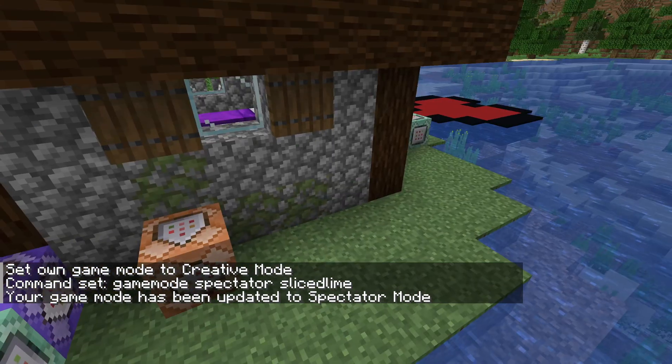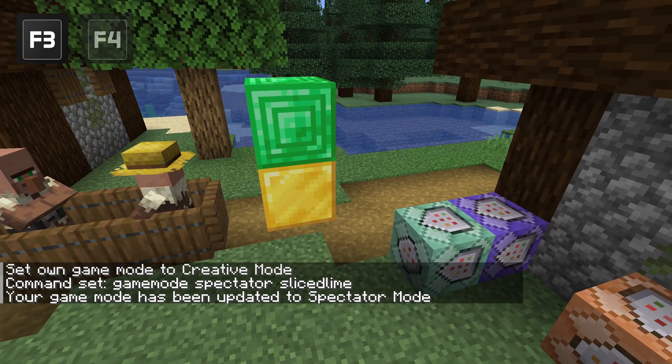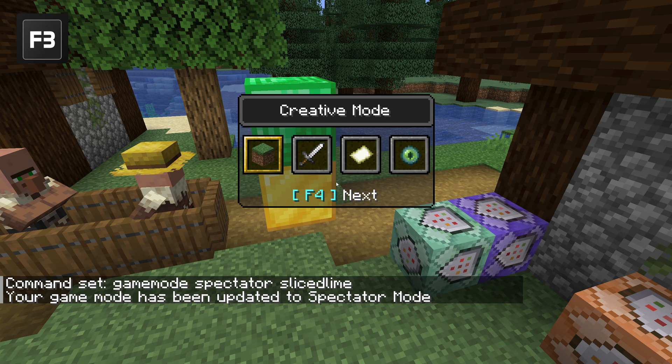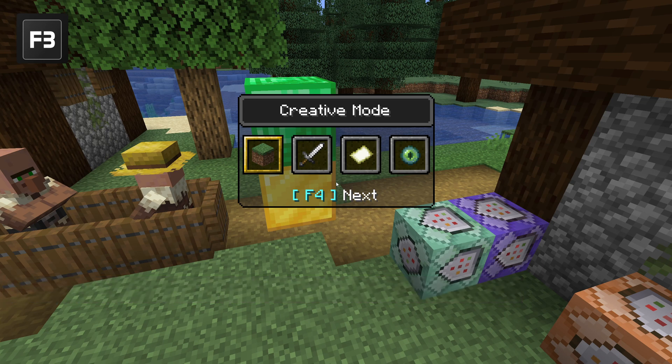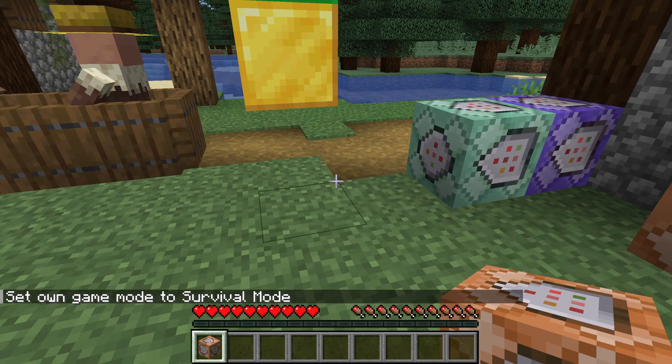There's a quicker way to switch modes too. Hold down the F3 button and tap the F4 button, and then keep holding down F3. This brings up the game mode selector menu. You can then press F4 again to cycle through the modes, or use the mouse to select one. When you're done, release the F3 button and you'll be switched into that mode.